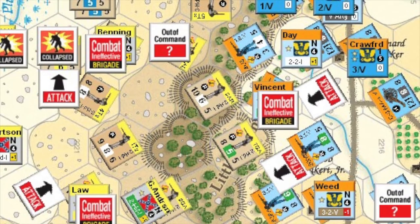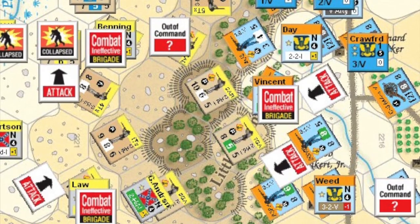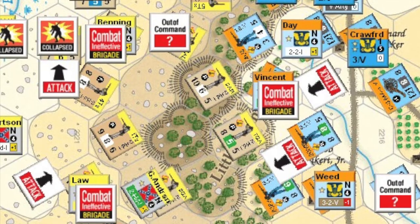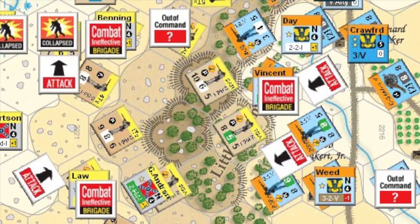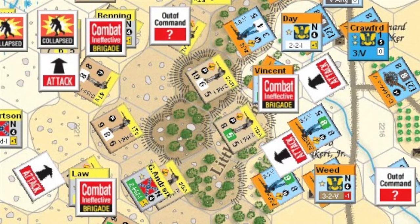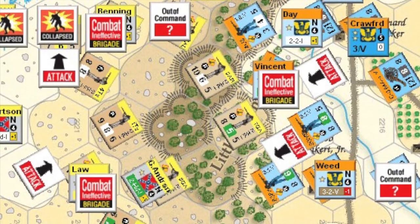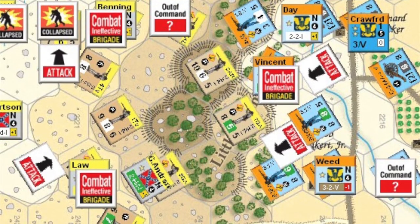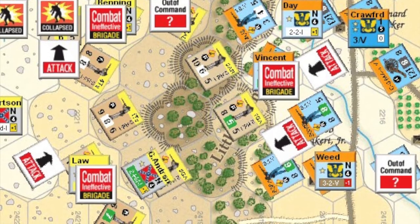At this stage it seems like this turn spells disaster for the Union, and in an attempt to collapse the Union lines, Hood tries to coordinate all of his brigades. However, a roll with modifiers resulting in zero spells disaster for his division. Confusion reigns throughout and not a single unit moves.